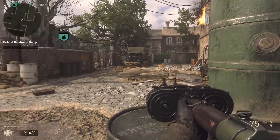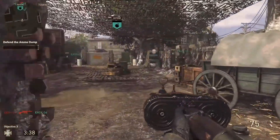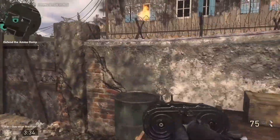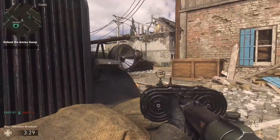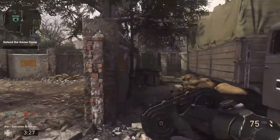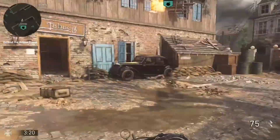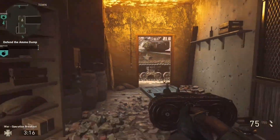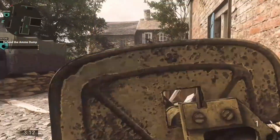So yes guys, we've been wondering what the main menu is and what the game is gonna look like. We've seen the trailers for multiplayer, campaign, and zombies, but we really haven't seen what the main menu would look like for multiplayer and zombies. Well, Michael Conjurer earlier today posted on Twitter the exact image, as you guys can see on screen.